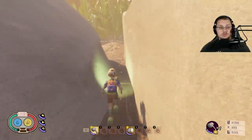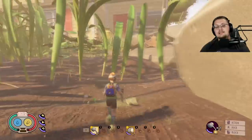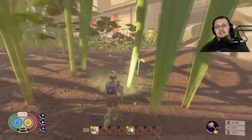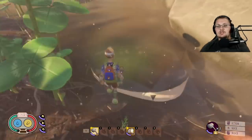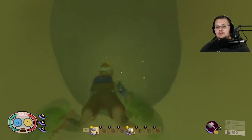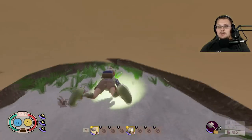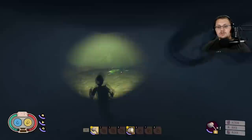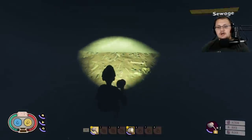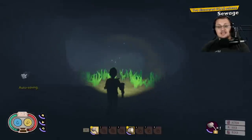The next one is easy to miss because a lot of people don't realize there's a drain here. Hop into the water and go down this drain to get the Sewage scabby. Swim underneath and out — there's a little tiny skeleton in this area and right there is your Sewage scabby.